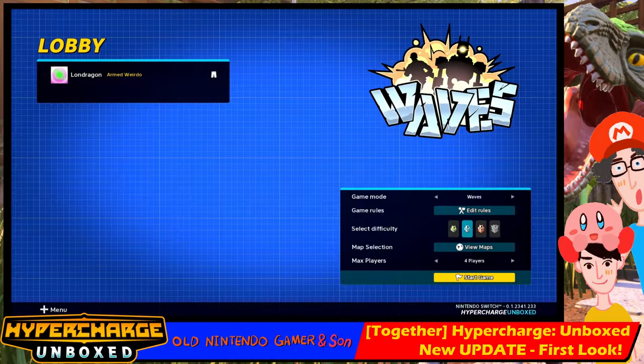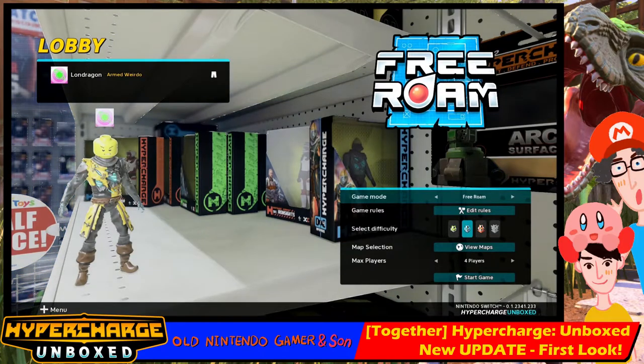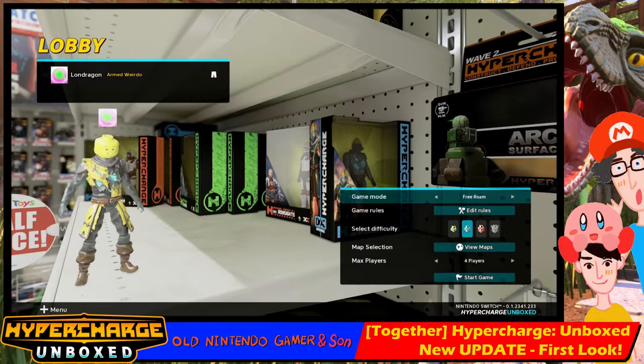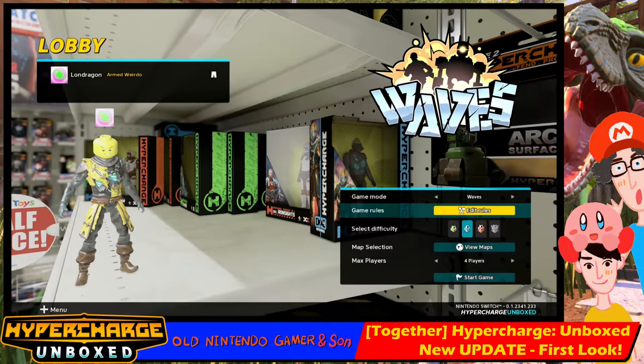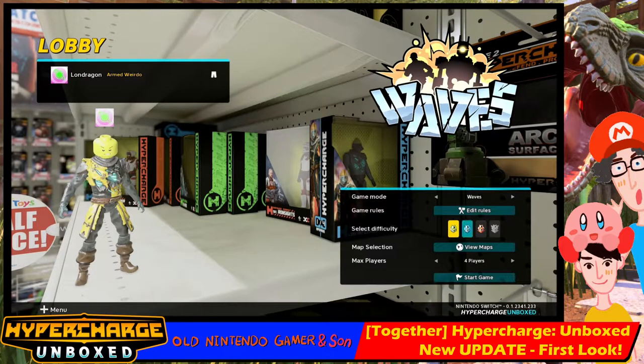If I do local play and start a game, it enters me into a lobby — and yes, it's got that beautiful new setup. Game rules: Waves. I can change to Free Roam, which means I can just walk around the stage and collect all the collectables. If we go to Waves, we can edit game rules and select the difficulty: easy, normal, expert, nightmare — those are the four difficulty levels.